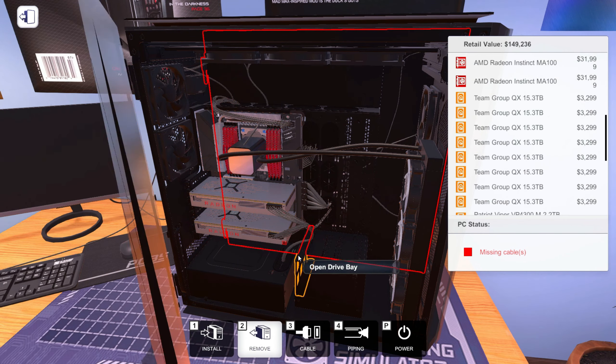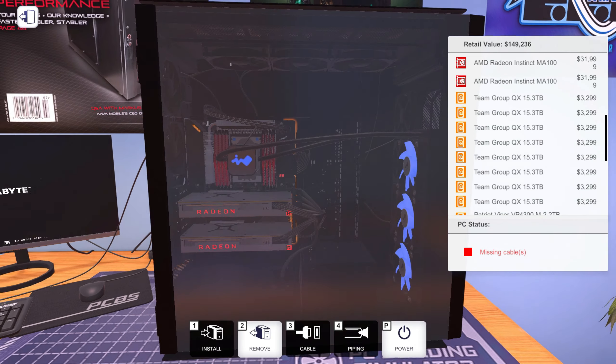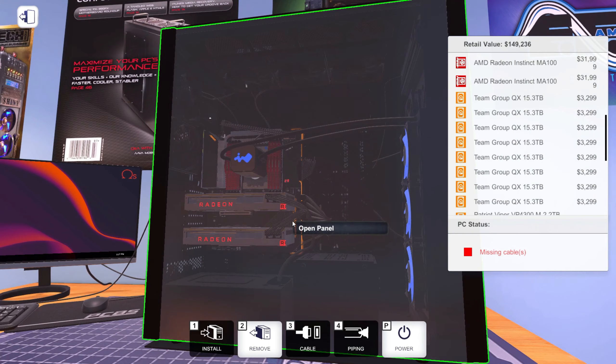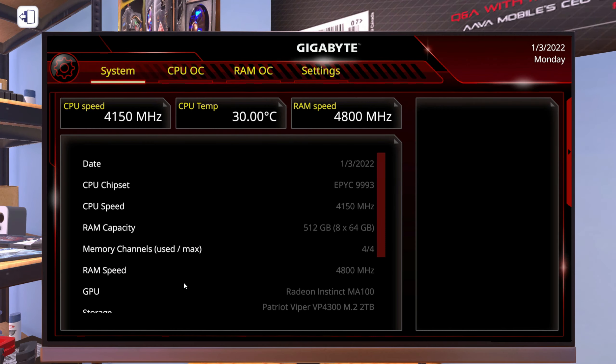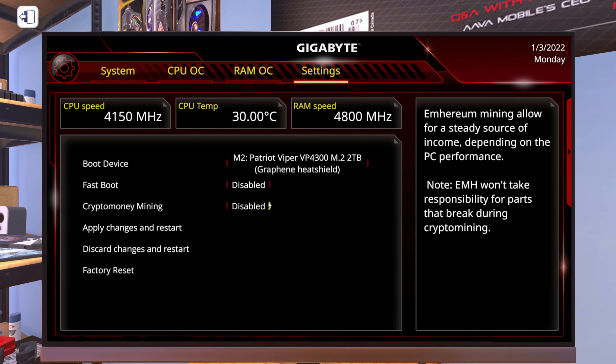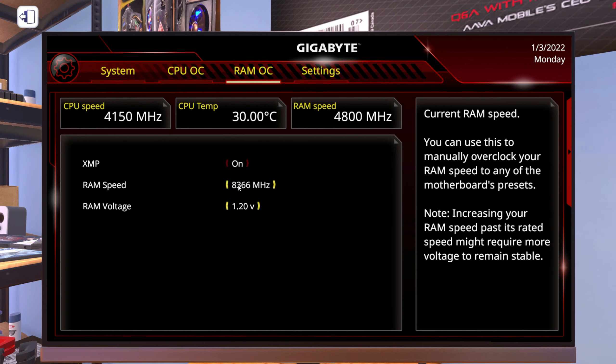We're just going to add some big old DIMMs. I think the frequency would be 11,000 — so you can get 11,000 megahertz, eight gigabyte sticks. But we're not here for that, we're here for the size. 64 gigs — are you serious right now? We could do maybe 8,000, because I think we can XMP it and overclock the memory itself. So if you guys are new to PCs, this game is not really accurate, and this mod especially is not accurate either, but it does show you how you could build a PC.